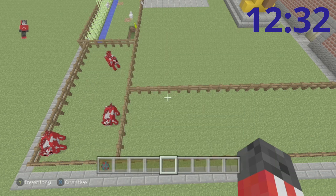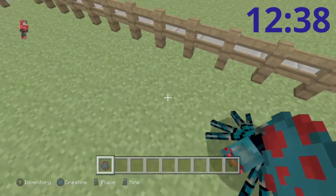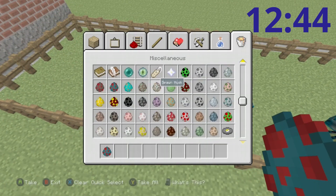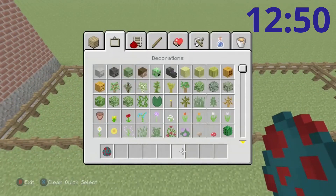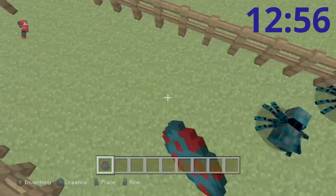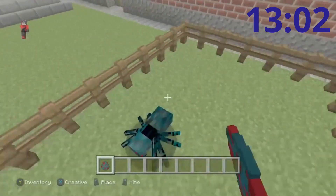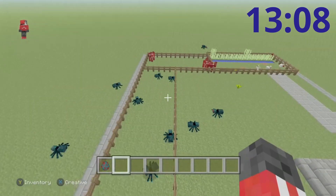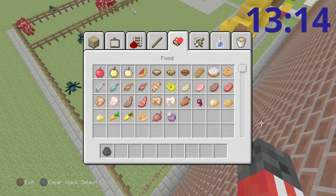A spider! You know, sometimes they do have tarantulas, so if we put some spiders in here it might look like that — even though it is and stuff, you know. Oh wait, they also climb! Oh my god, this is all going terrible. Oh my god there's one — it went into the mushroom, if you see over there.